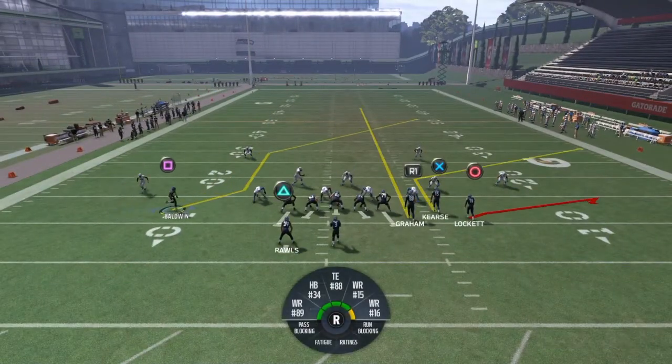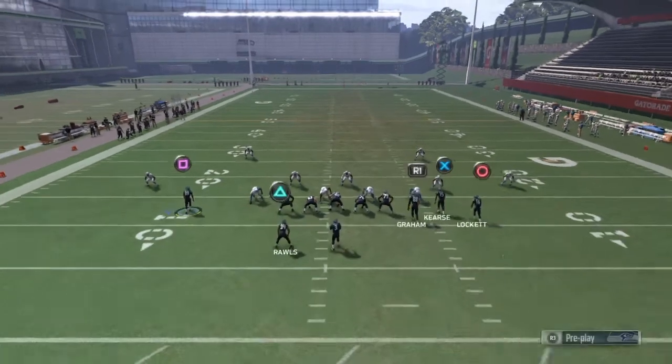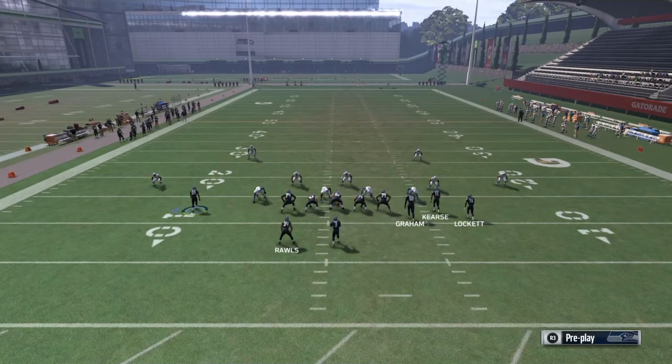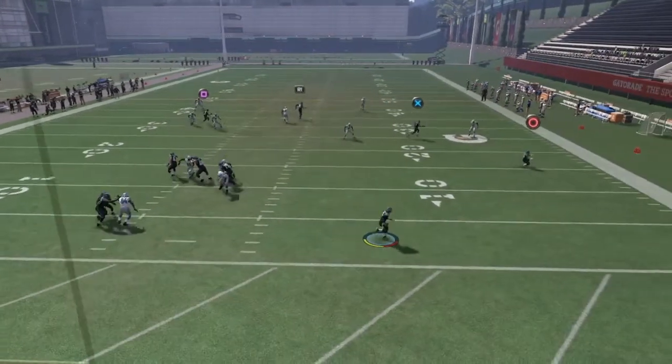Doug Baldwin here. The adjustments are: Jimmy Graham on a streak, Tyler Lockett on a flat route, block Thomas moves Doug Baldwin over. I'll show you guys this works really freaking nicely.